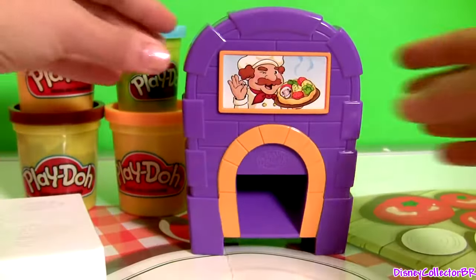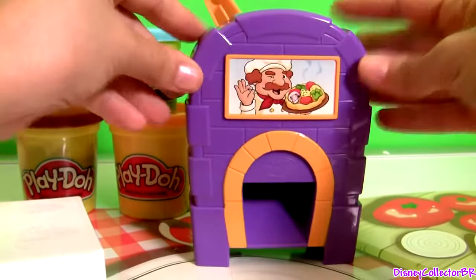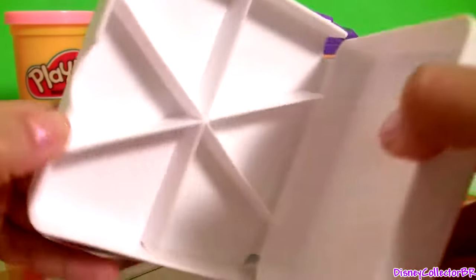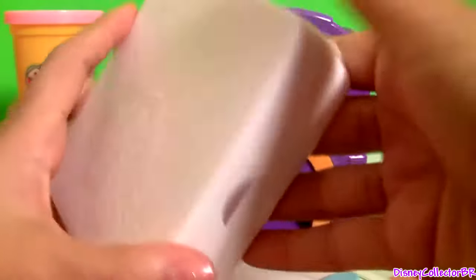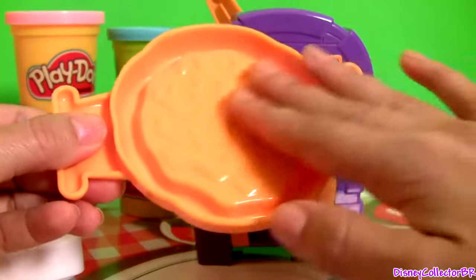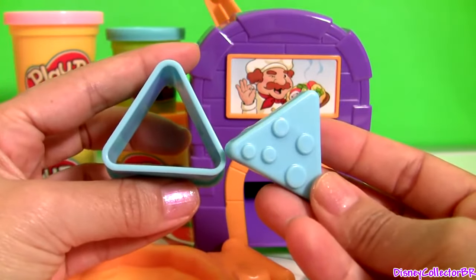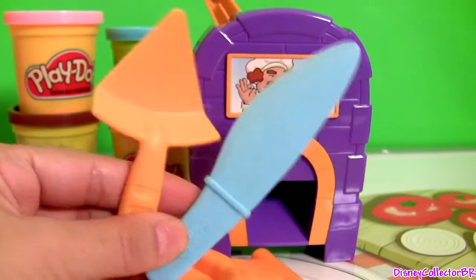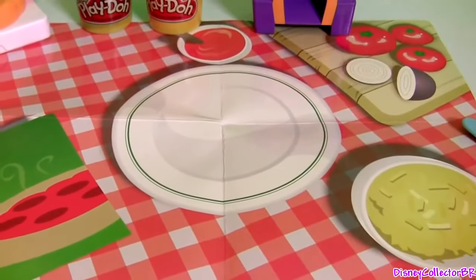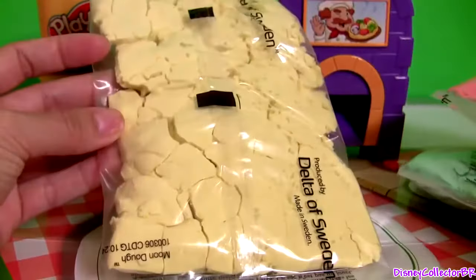With this set we got a pizza oven mold, and this is how we're gonna make the toppings. One pizza box, and it'll also cut the pizza. Here's the pizza pan mold and we're gonna put the Mundo right here. With these tools we can mold the cheese. We also got a spatula and a knife. Let's not forget this really big play mat and three colors of Mundo: green, pink, and yellow.